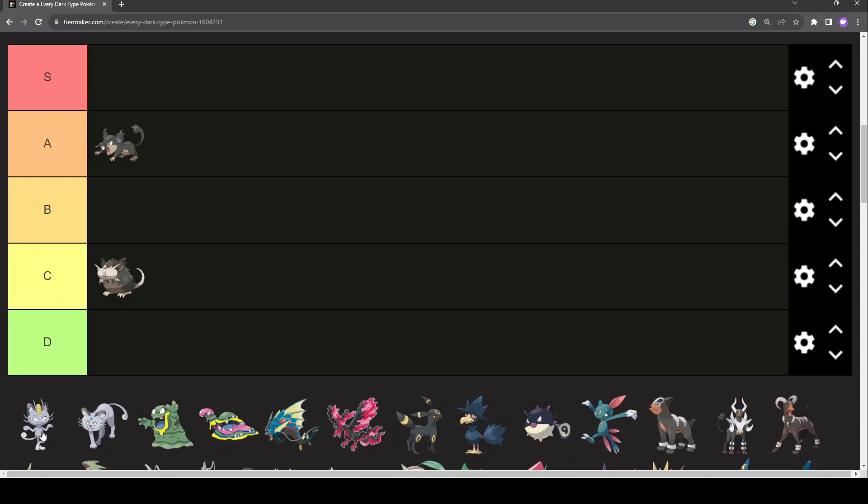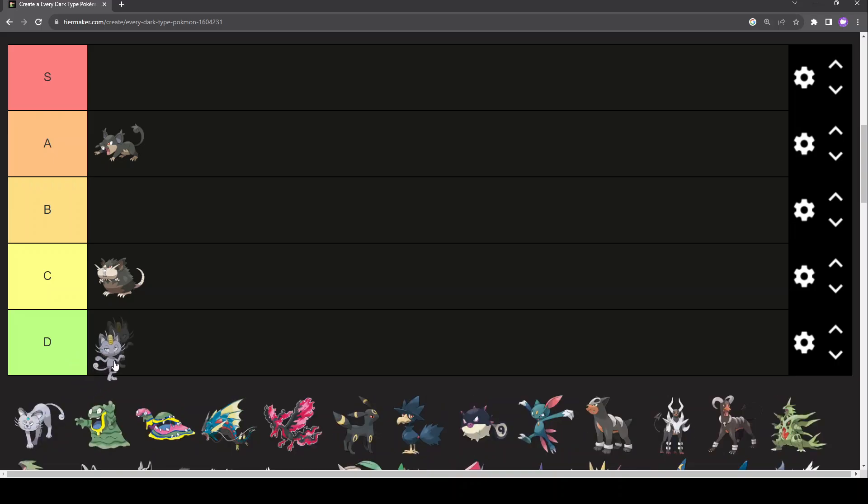Alolan Meowth — I think it's probably the best Meowth form. Kantonian and Galarian Meowth are kind of meh. Regular Meowth is fine, Galarian Meowth is also fine, but Alolan Meowth has got personality — it's not got blank eyes, it's still realistically a first-stage form, it's not too dull, not too busy. I quite like it, and it's a nice colour. Also, Dark is one of my favourite types, so it helps.